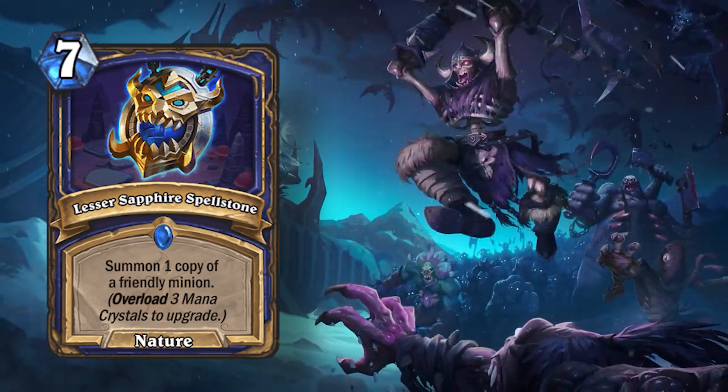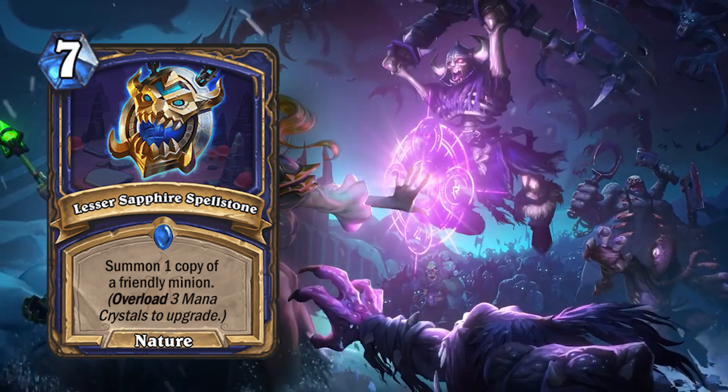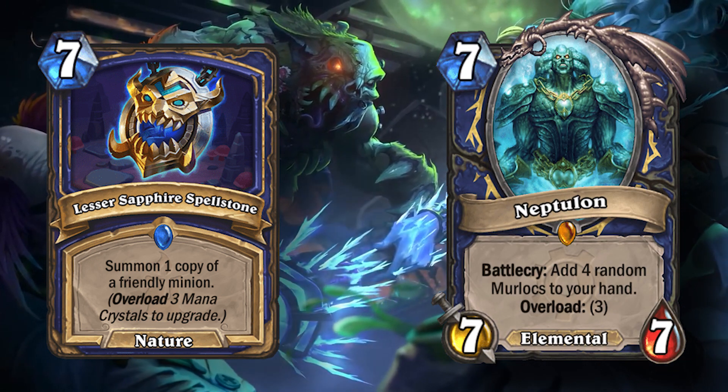Lesser Sapphire Spellstone is the only Shaman card that has the word Overload without a colon after it. Every other card that has the word Overload on it goes 'Overload:' followed by the amount of mana it will Overload.